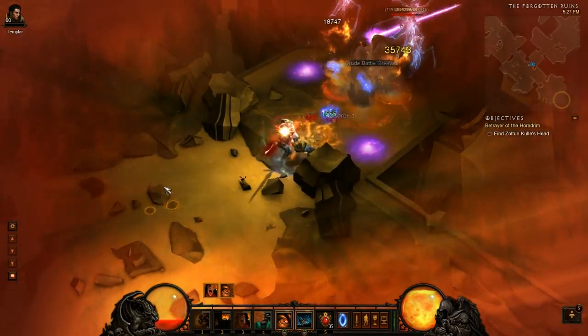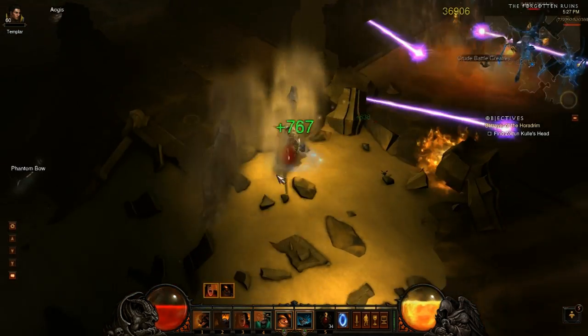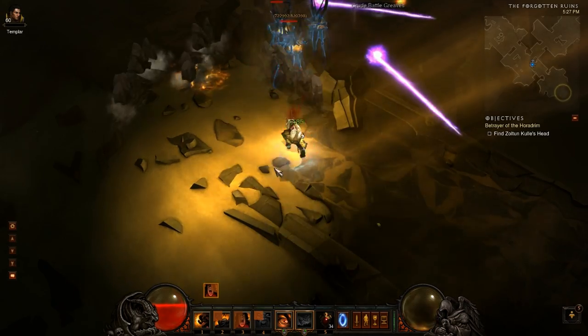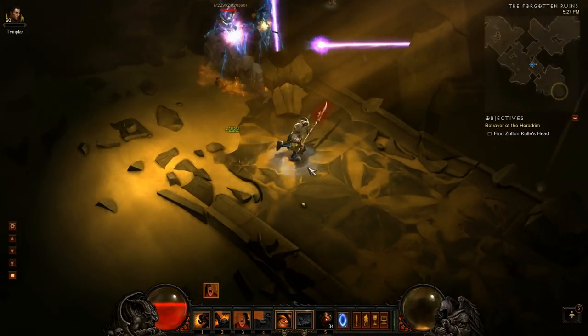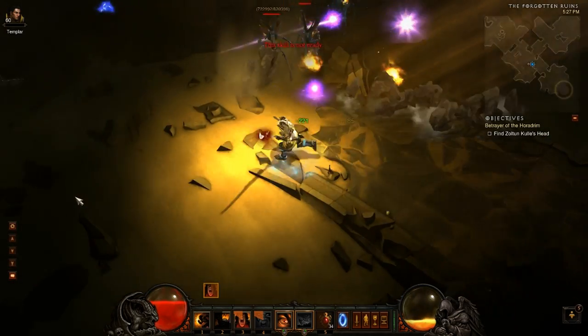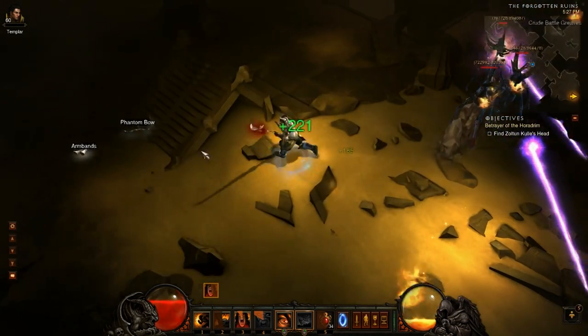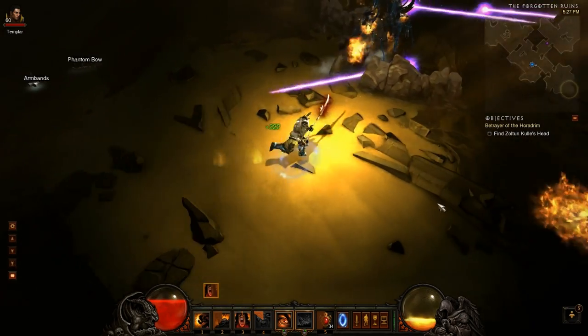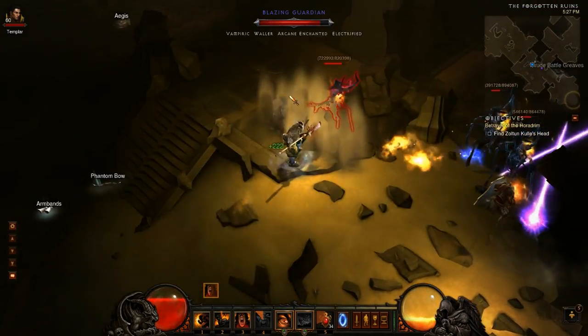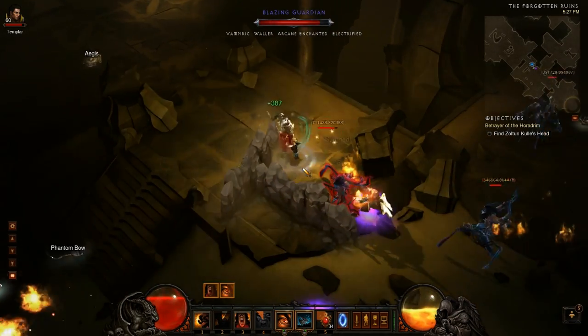One thing I want to talk about real quick is the armor system, or the damage reduction system, because I've had a lot of questions on it. How damage reduction works is it's filtered through both your armor and your resistances. For example, I have 4,488 armor, which gives me a 59.94% reduction against enemies of my level.